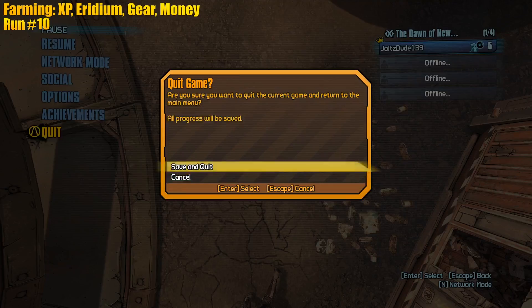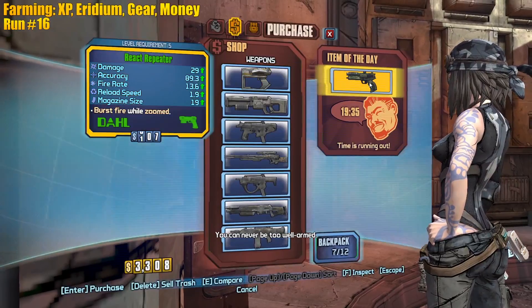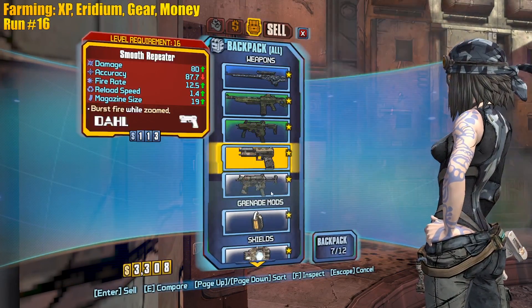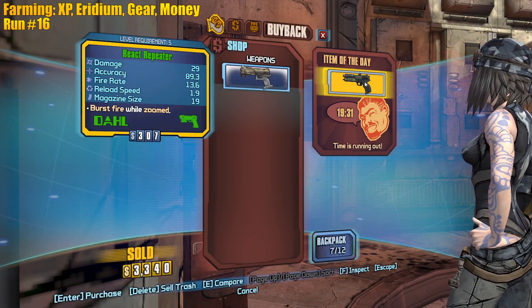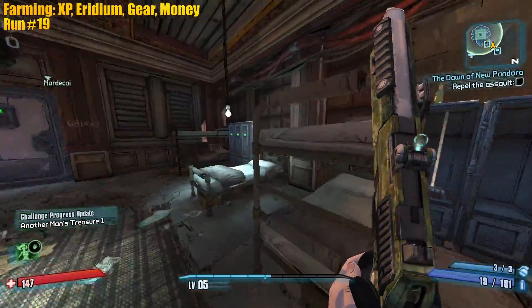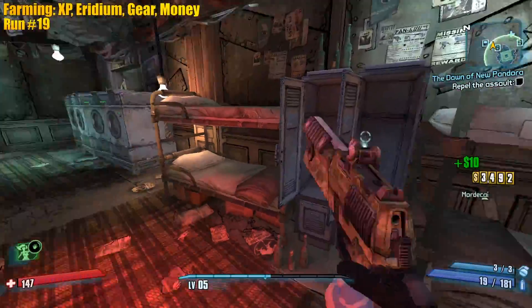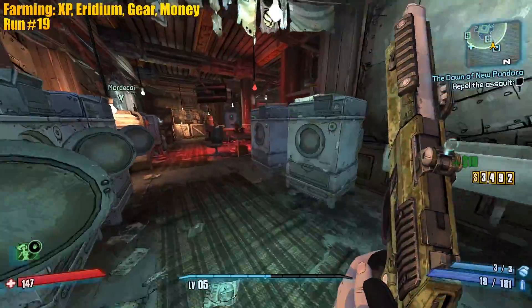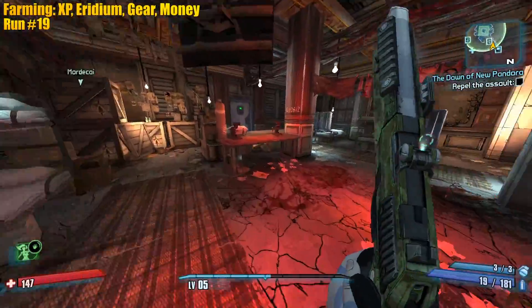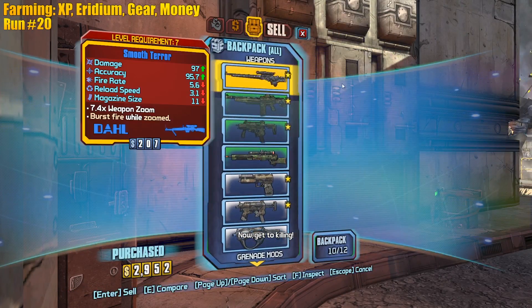Level up! Let's at least get our action skill. Our ultimate goal in this game is getting the Bearcat. Oh that's so sad - the Bearcat of all the rare things in the game. It's fire, and you know what, we can afford it, we'll pick it up.